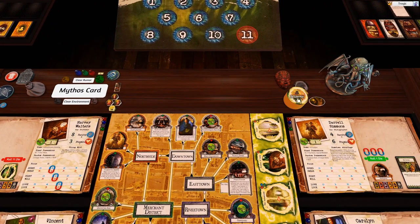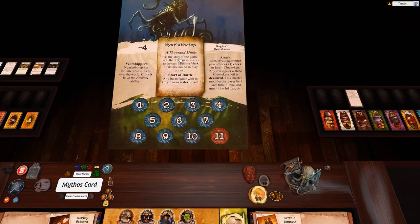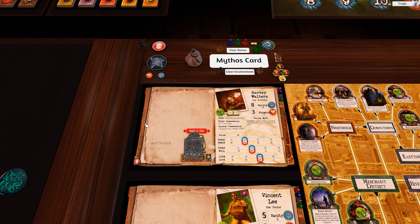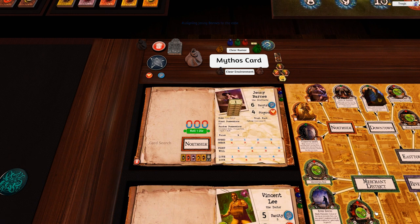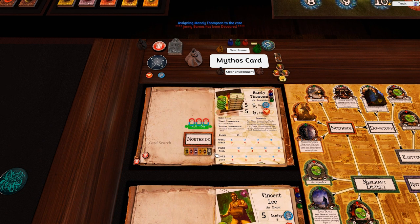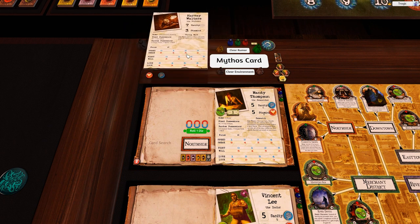Gates and monsters are all manual. There are 60 monsters including master monsters from Nyarlathotep. To eliminate an investigator, pick up the tombstone and drop it on them - it devours the investigator and replaces them. You can also right-click the tombstone and type a name in the description field to fetch a specific investigator. Dead investigators go to the graveyard but can be dragged back into circulation.